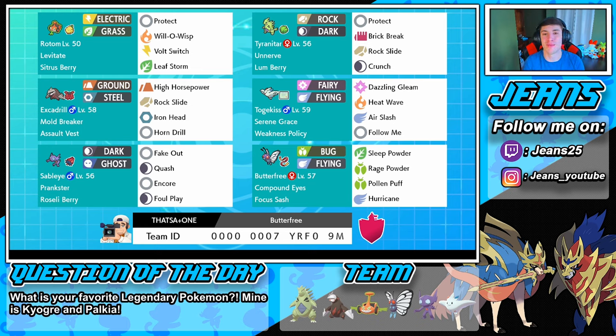The Pokemon I'm most excited for is this Focus Sash Butterfree with Compound Eyes. Compound Eyes actually increases the accuracy for that Pokemon, so moves like Sleep Powder have a higher chance of landing. Then we have Rage Powder, Pollen Puff, and Hurricane. What I like about this team is we can actually roll Excadrill and Tyranitar out separately — it's not like a sand rush sandstorm combo, they're kind of their own separate Pokemon we can use in certain situations.